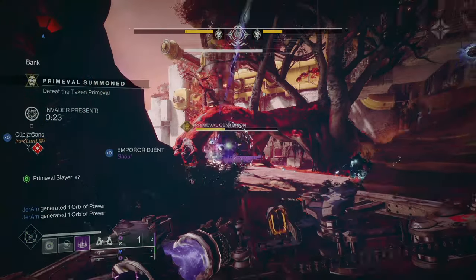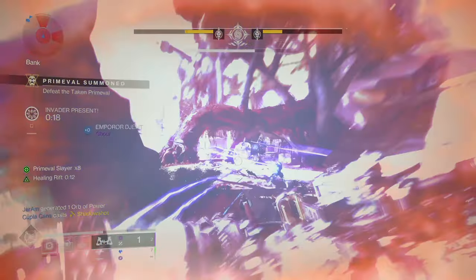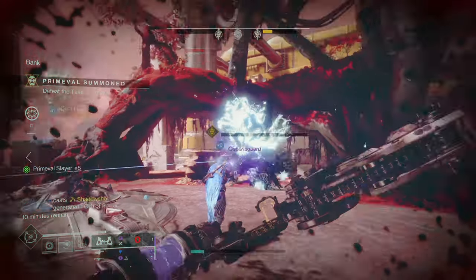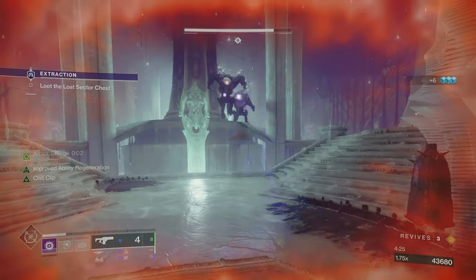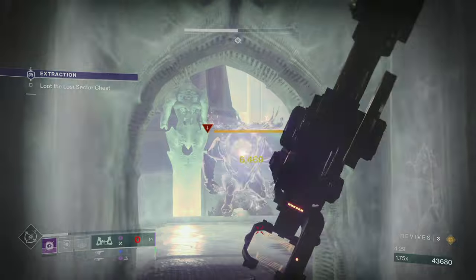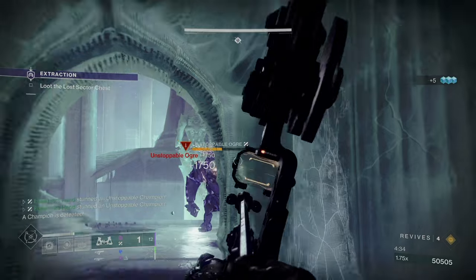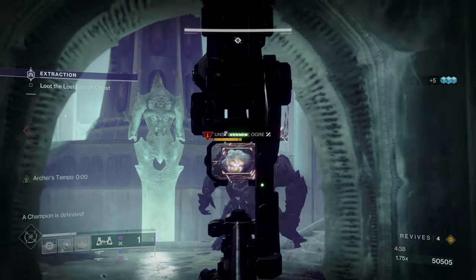Finally, for the heavy weapon, it's going to be Leviathan's Breath, the exotic bow. This thing is not the highest DPS in the game; however, it is the most consistent, easily obtainable, sustained DPS you can ask for. You have 15 arrows that hit like absolute trucks. They do pair with Volatile Rounds, so if you have Instability up you can do even more damage. It also has Unstoppable built right in, meaning you can stun all three types of champions with this build.